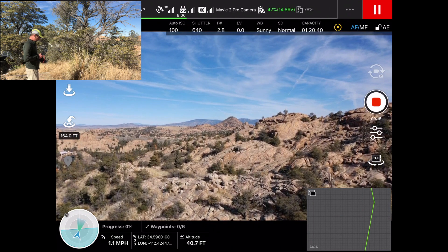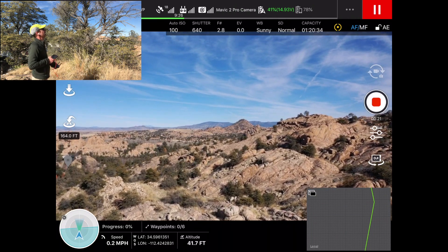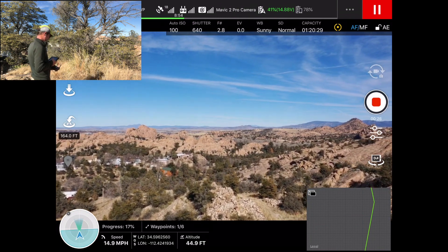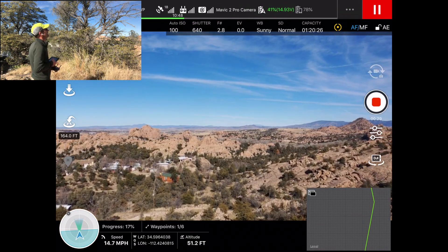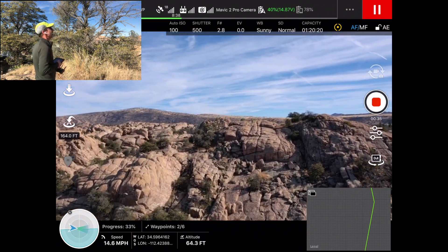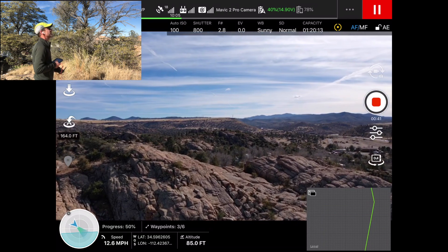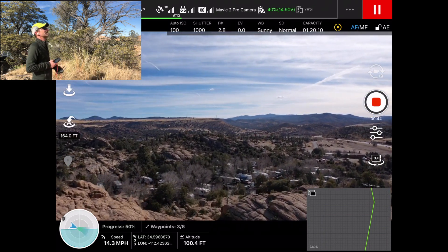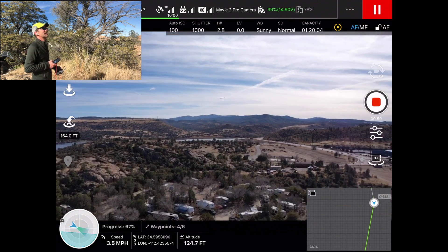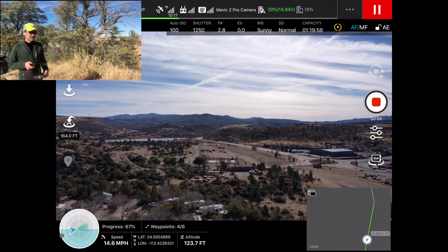The drone is now getting itself to its first waypoint, flying right on over, adjusting its heading. Does it do a curved waypoint? It came to a stop again, now it's cornering — and it did, in fact, adjust the camera angle. Another turn, moving to the next point. This is a very herky-jerky type of flight — not incredibly cinematic. We definitely have more work to do for making a much more cinematic-looking flight with this mission.